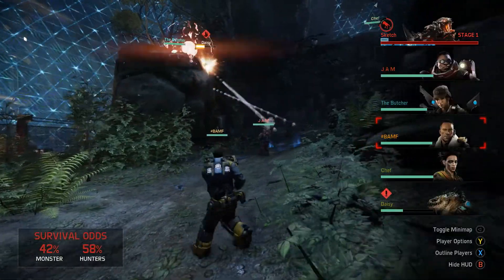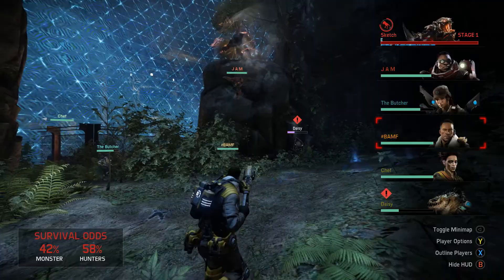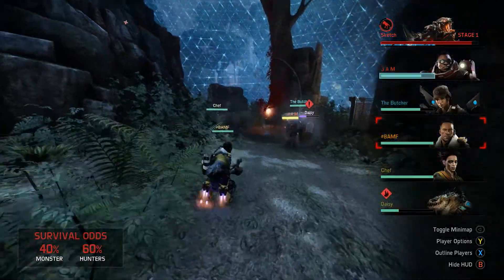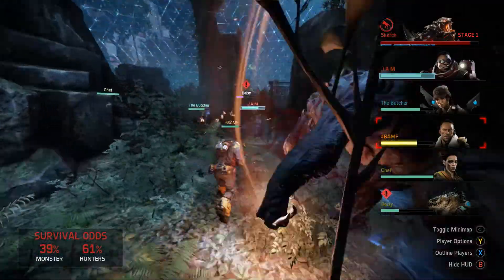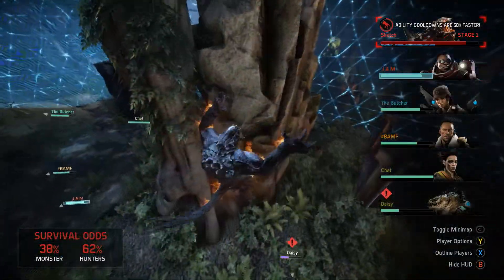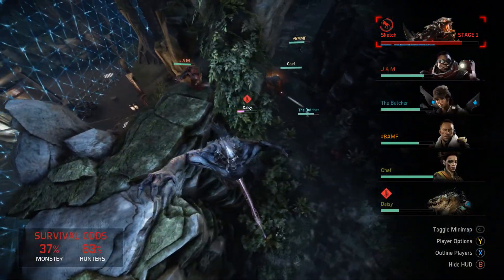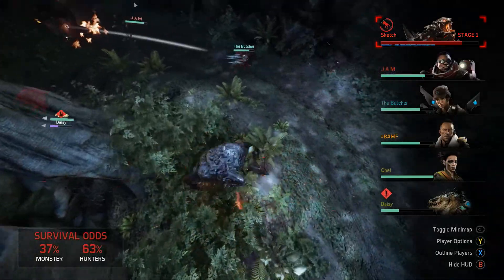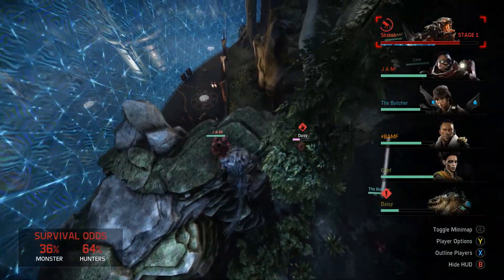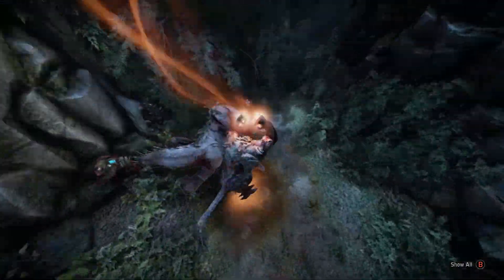Cabot is up there getting the glory for himself with that rail cannon — he recognizes that Parnell is the guy who's going to take down the monster, so he's going to put in the assist. True support — playing a support role there and helping the entire team do more damage. And the harpoons — a nice job by Maggie to get the harpoons down, anticipating where the monster is going to go and laying them there so they're waiting for the monster.